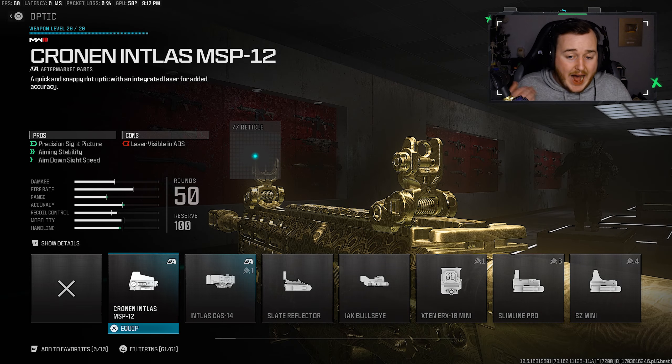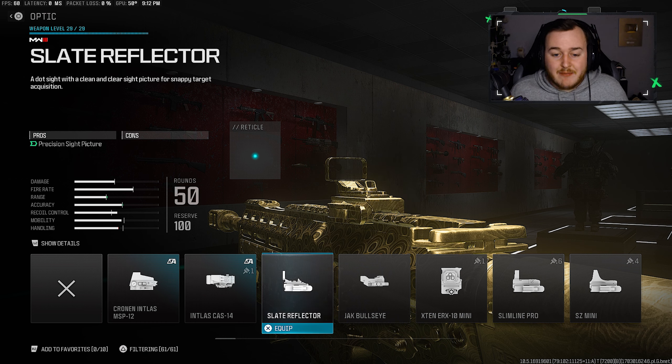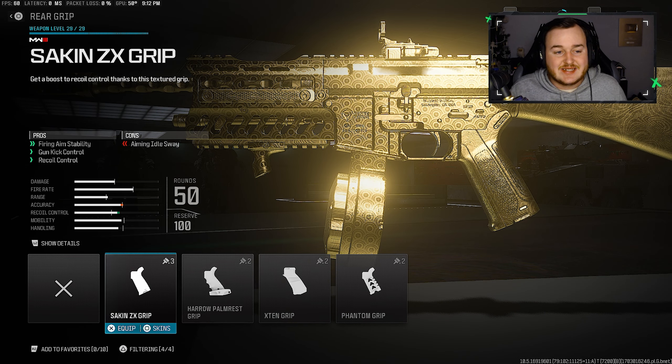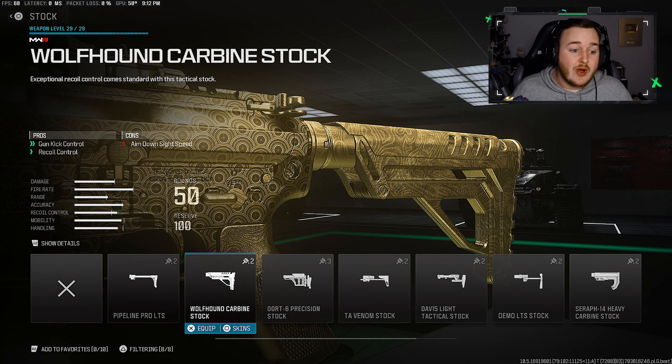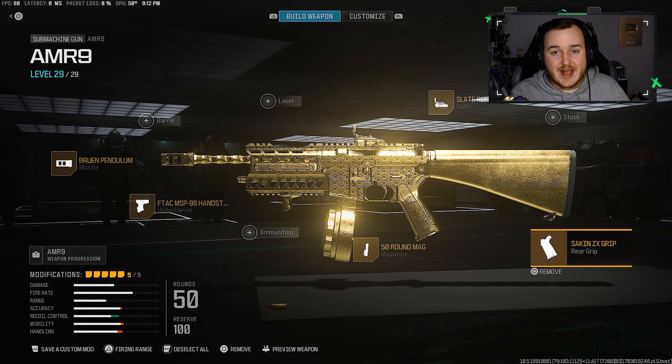We're jumping to the optic — I'm not a fan of the iron sights, so we're adding on the Slate Reflector, my go-to optic. There are so many good choices between Modern Warfare 2 and Modern Warfare 3 optics, but the Slate Reflector is going on. For my final attachment, we're going to the rear grip and adding on the Sacken ZX Grip. We're only losing some aiming auto sway, which is okay, but we're getting firing and aiming stability, gun kick control, and recoil control. Here is the full build for the AMR-9 SMG.